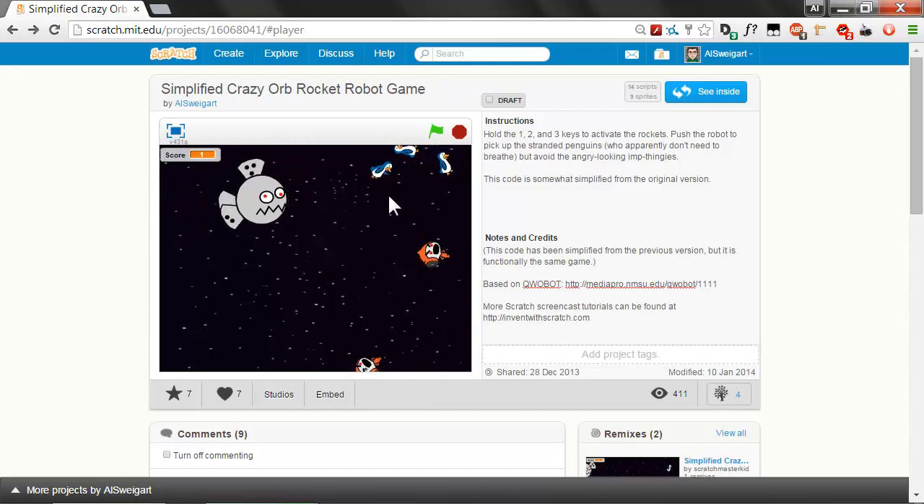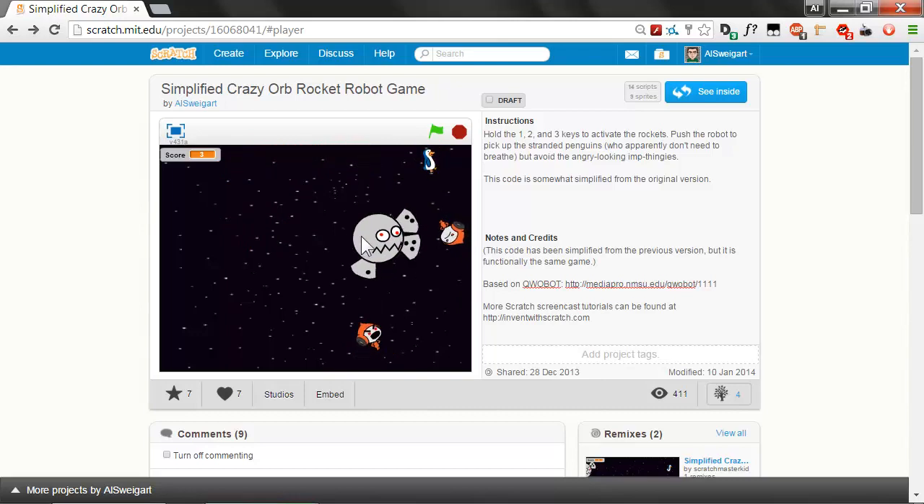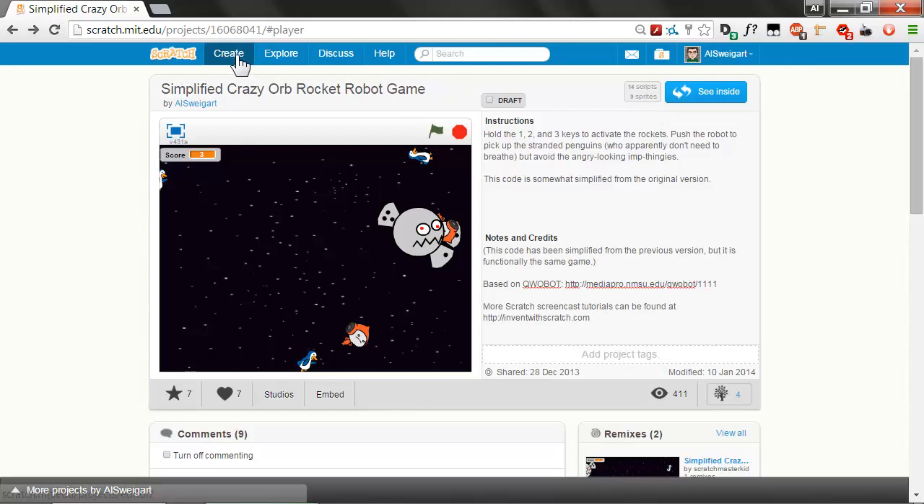The goal of this game is to pick up and rescue these penguins who are floating out in space miraculously without spacesuits — we're not going to ask any questions about that. And you want to avoid these monsters that are very frowny, who are also floating around. If you accidentally crash into the monsters, they yell out 'BARGLE!' which is monster-speak for game over and the game ends. You get one point for each penguin you pick up, and new penguins will appear as you pick up the old ones. So let's get started and click on Create to create a brand new editor.